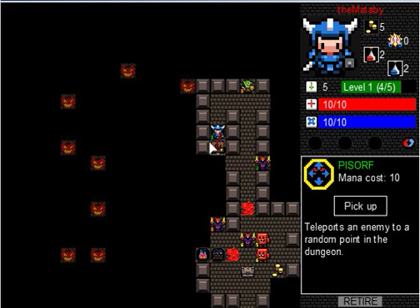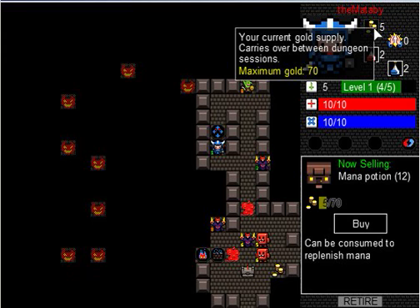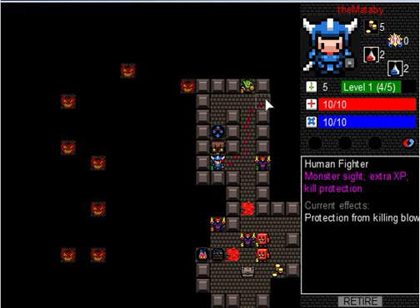It's optional whether you want to pick things up or not, but it's recommended that you do. I'm now over a shop — shops sell different kinds of potions, skill glyphs, and all sorts of things. I don't have nearly enough gold right now; I only have five gold with a maximum of 70, so I won't be able to buy anything. Let's continue.